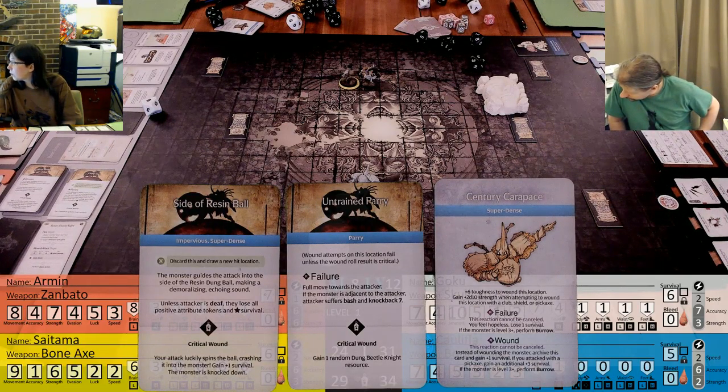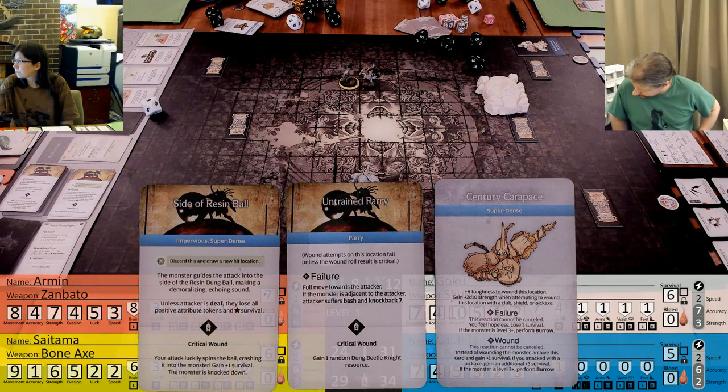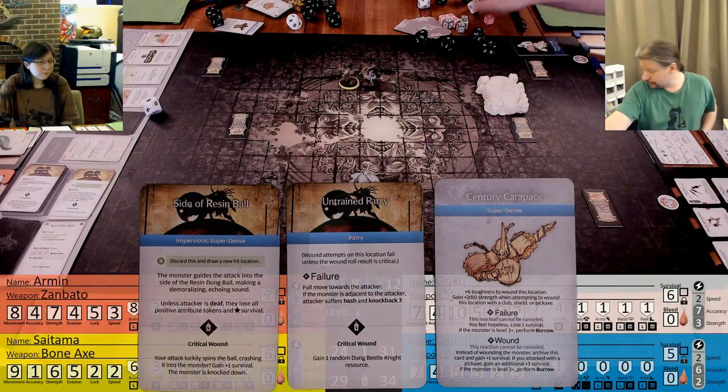No trap. I'm going to save the Sentry Carapace for last. Who's moving the ball? I surged - I could dash and push but I won't be attacking again. Any reactions are cancelled. The Sentry Carapace - we actually can't do that. Both of those are reactions, and the reaction can't be cancelled.